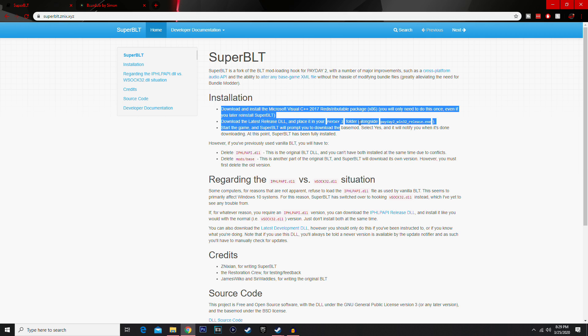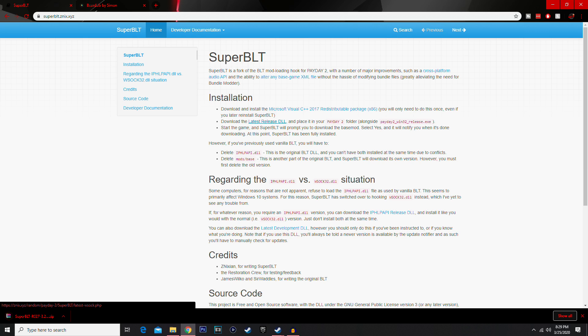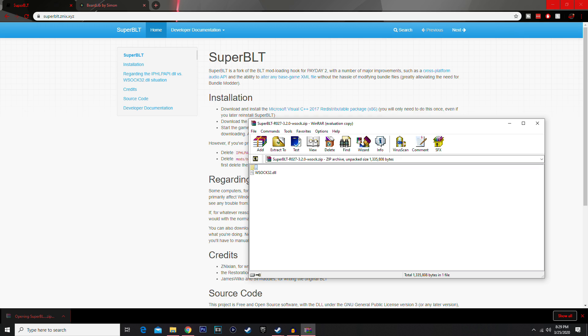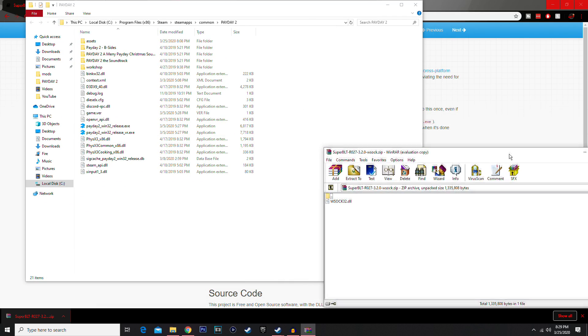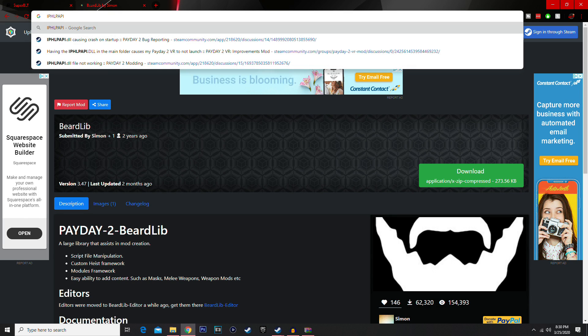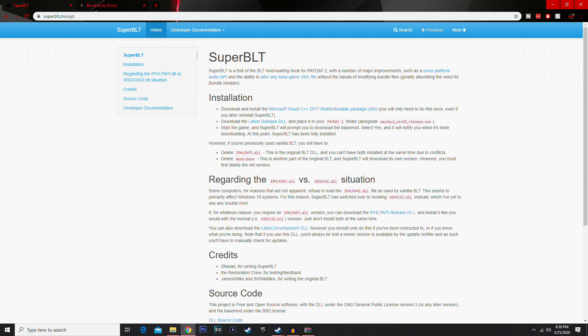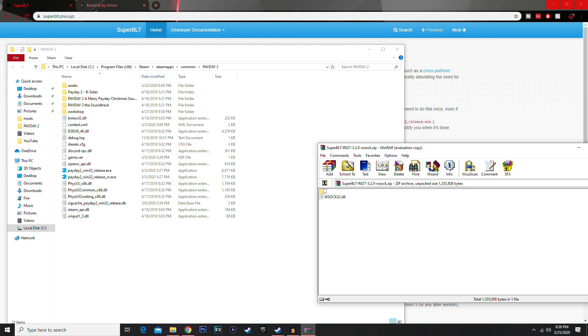It's really easy — just read the instructions and you'll be fine. Download the latest release and place it in your Payday 2 folder. Opening that up, it gives you wsock32.dll. If you go to your Payday 2 folder and you've never installed mods before, you'll have a different DLL file in there — I'll paste the name right here. If that file is in your folder, you need to delete it because you cannot have both in there at the same time. Mine's already gone, which is why my game was crashing.